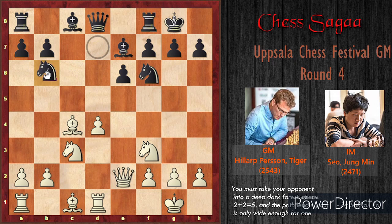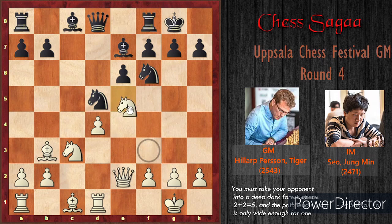After knight to bd7, white continued with rook to d1 — very logical. Black continued with knight b6 as planned, attacking the bishop. The bishop came to b3; the actual plan is the bishop will come to c2 and launch an attack on the kingside. Black played knight to d5, white continued with knight to e5, bishop d7 was played. White then went for the very good move rook to d3.